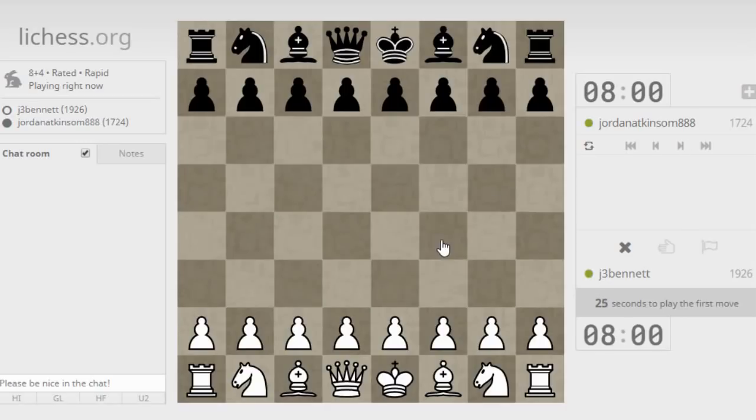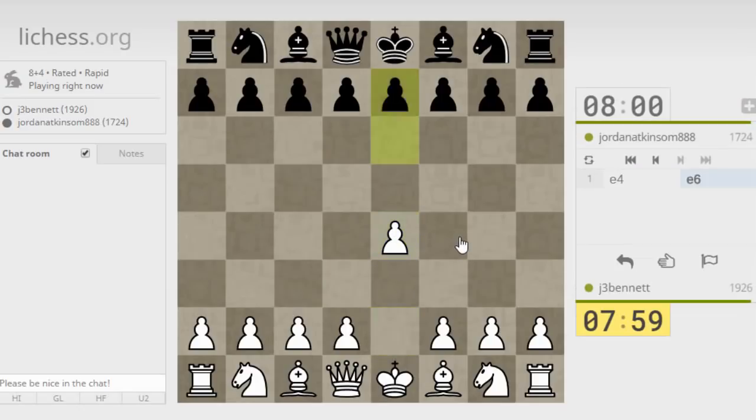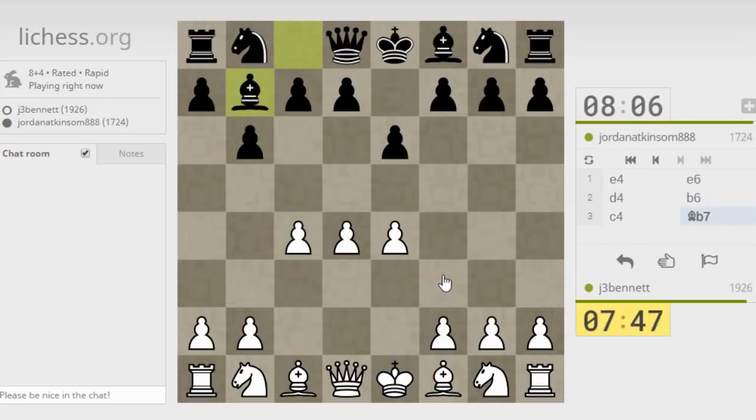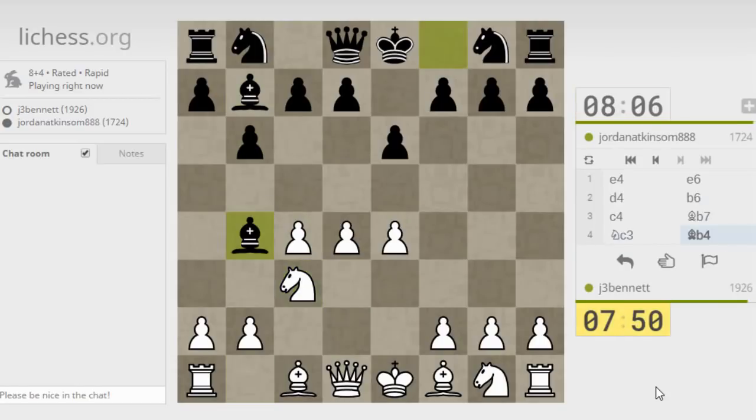Let's start off with e4. Okay, he played e3 — we get a French defense... no, a Queen's Indian setup. I don't know if this has a specific name, but after I played d4, I could play c4 — that would look very much like a Queen's Indian. So let's see, he's threatening to take on e4; let's defend it.